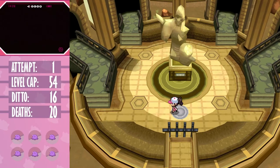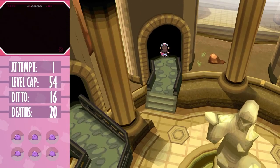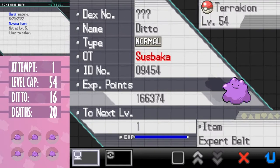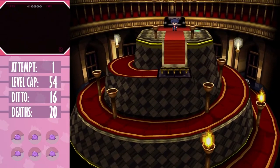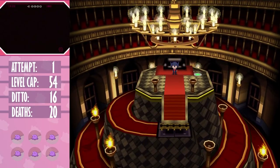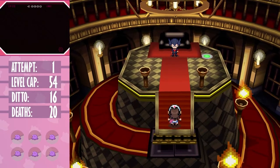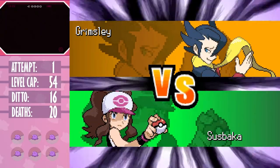On paper, starting with the hardest Elite Four members sounds sensible as you have the most dittos to work with. But I decided to challenge the easiest one first. There are two reasons: first, to level up my team - I've trained all my ditto so they're one XP away from leveling up, so this battle should get some of them to level 55. The second reason is that with easier Elite Four members it's easier to keep dittos alive longer, whereas if you start with the hardest you'll likely lose quite a few during that battle alone. The easiest Elite Four member for this challenge is Grimsley.